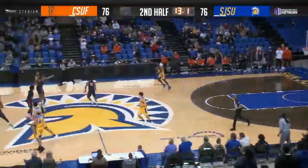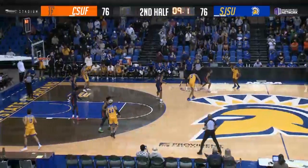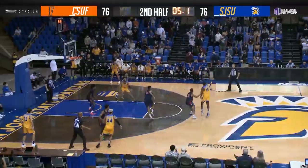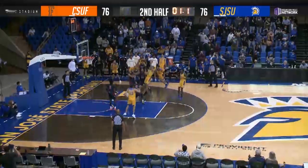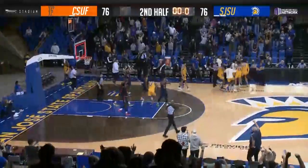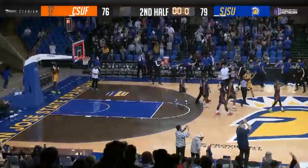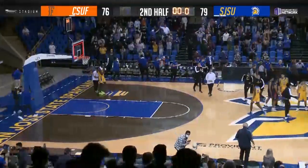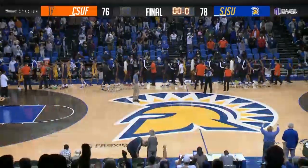Omari Moore has it — fifteen seconds to play in a tie game, Spartans need a basket. Here's Omari Moore holding, moves to the left side, lost the dribble for a moment, gets it back, crosses over, throws to the right, in the corner — high-arcing three on the way, no good. Trey Smith the rebound at the buzzer — got it! Trey Smith from inside the free throw line, wins it for the Spartans in the opener. Just got the shot off in time. San Jose State with a dramatic final minute.